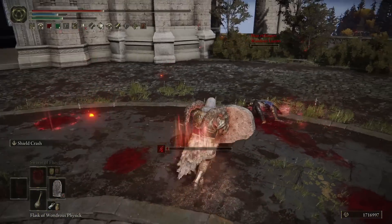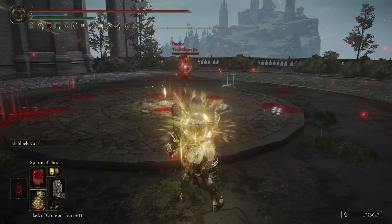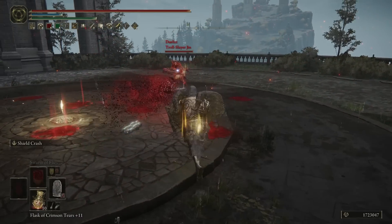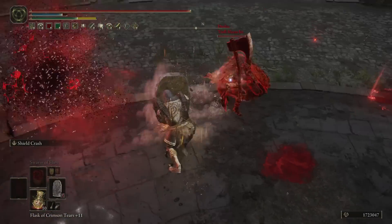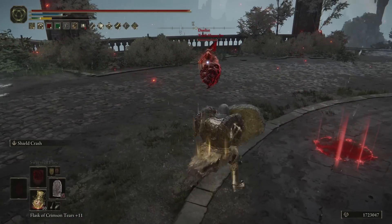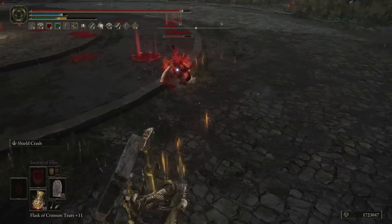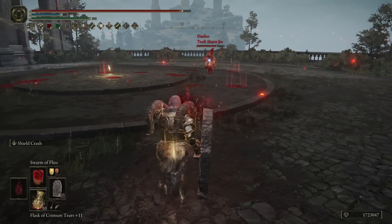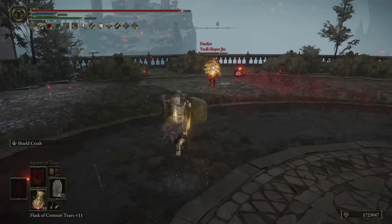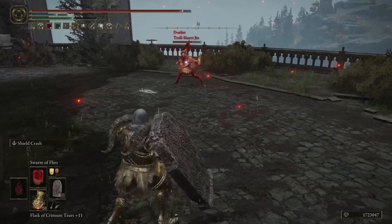The Shield Crash full combo can deal up to 1,300 or 1,400 damage in PvP if it fully lands — that's going to kill a lot of people. We can make it all even more threatening with the simple use of the incantation Swarm of Flies, which is also bleed buildup, but it's not really there for that — it's just to pressure them. You send it out, it moves slowly towards them, you run at them from a different angle, and then do a combination attack where they have to choose which one they're going to deal with. The flies do a nice amount of damage and they'll lead to a bleed proc even faster.